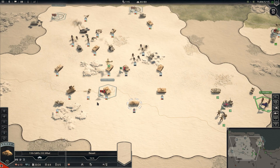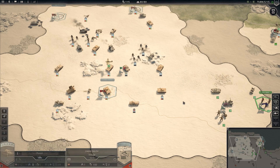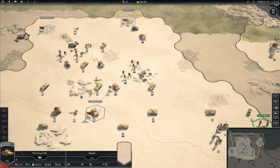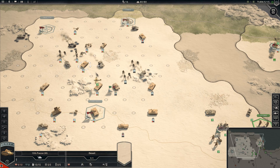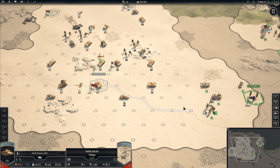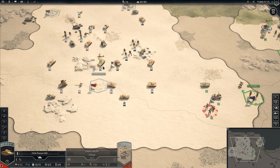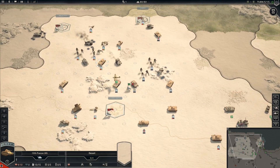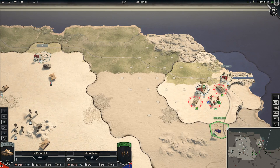We'll have our recon fall back. The nice thing about recon is they can both move and reinforce in the same turn. This armor up here needs to reinforce, and I think I'm going to rebase these guys up to Gambit. So many smoking wrecks. Move our armor down. I wasn't even paying attention and I spent all my reinforcements already.